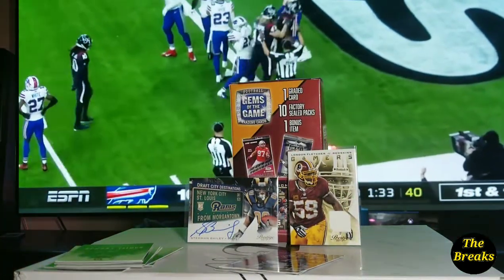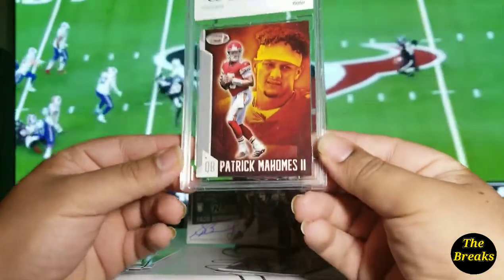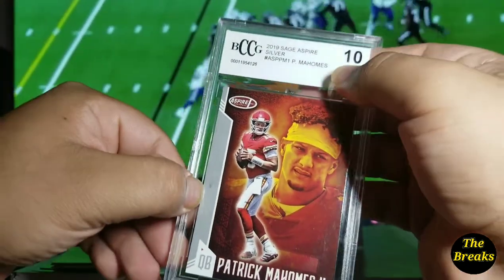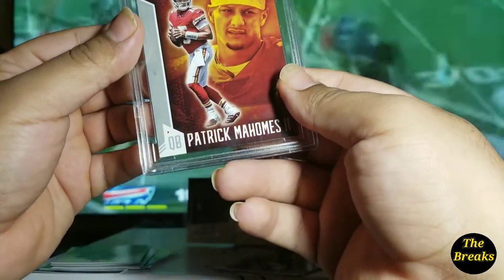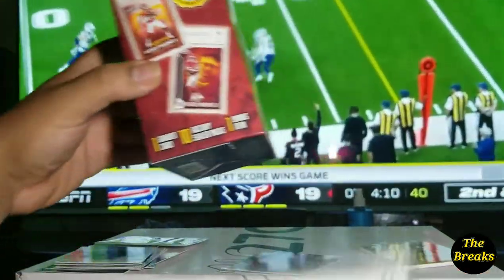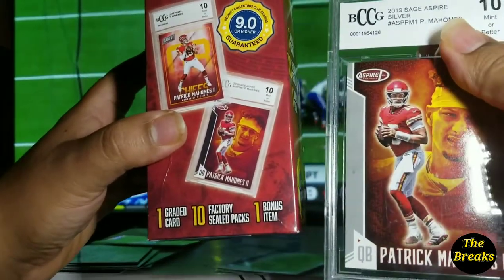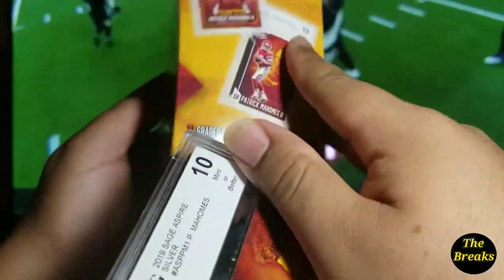Alright, and like I said I was saving the graded card for last — here's the graded card guys. Patrick Mahomes. It's going to be the 10 Mint or Better BCCG. I guess this is the silver parallel for the card. Of course it's not numbered or anything. It's going to be the Sage. It is what it is — this is the one they promise on the box. I would have preferred to get a Panini card, but this one is just a Sage Aspire Football. It is what it is.